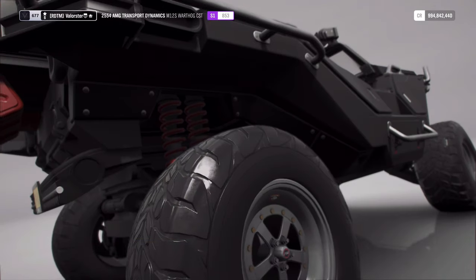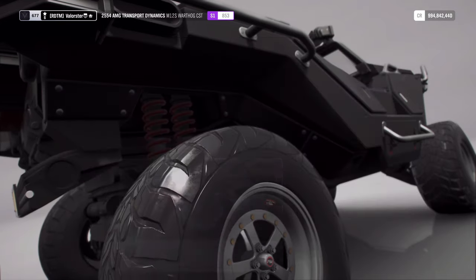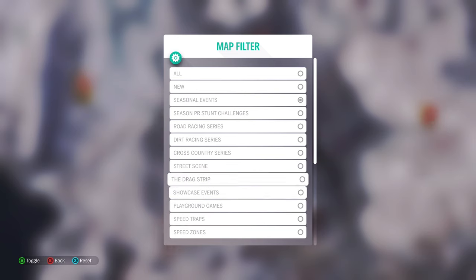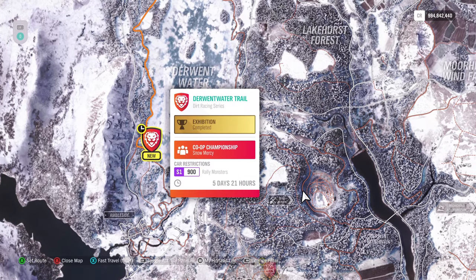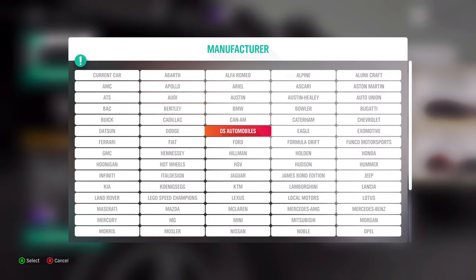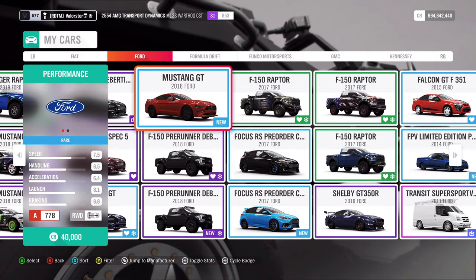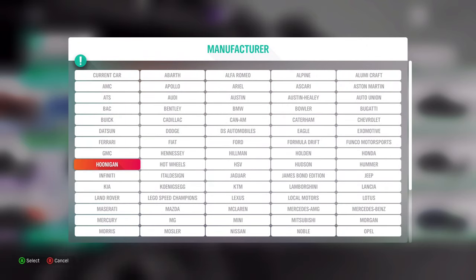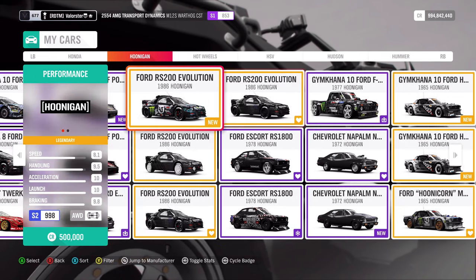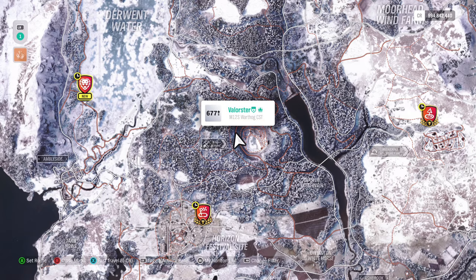Now let's look at the championships. So here we need an S1-900 Rally Monster and it's dirt. That's pretty obvious what you need to take — that will be the Hoonigan, the Ford RS200. Now what we win from that is the Alpine A810, but the 2017 version — the newer one. That's a pretty good car, by the way.